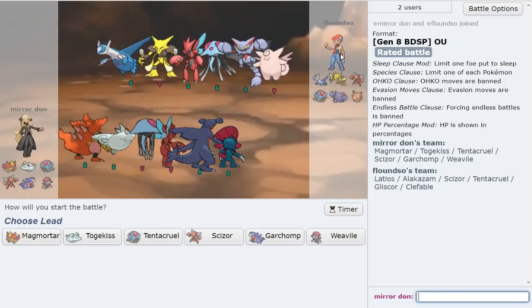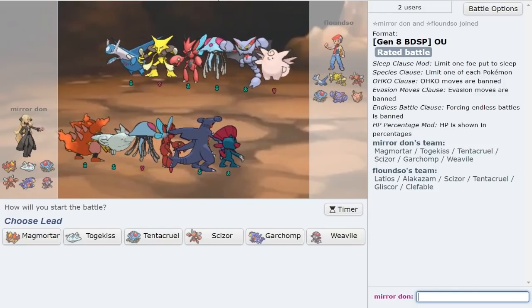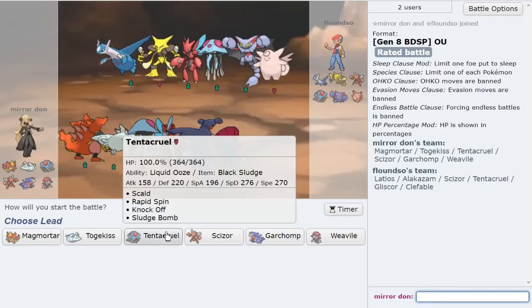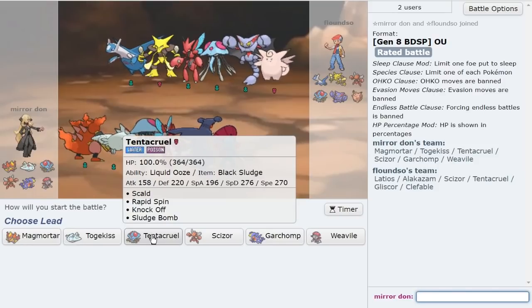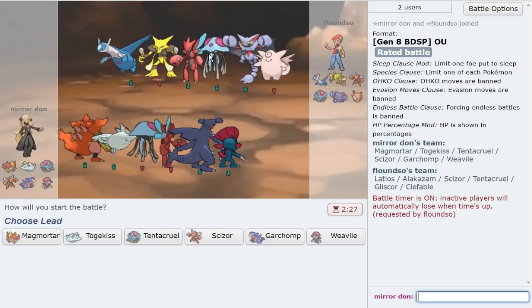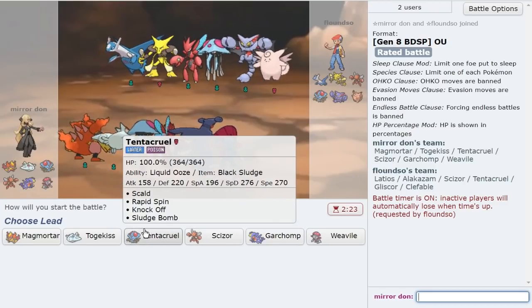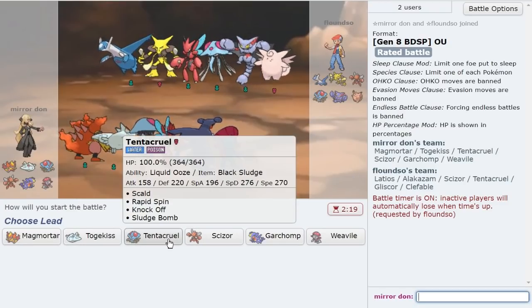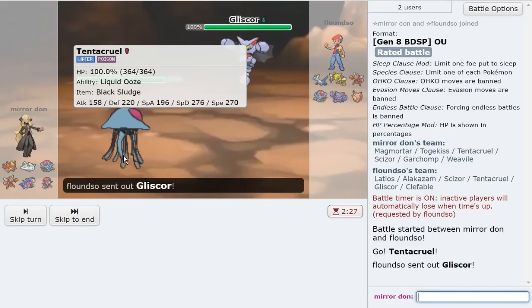Now we're fighting a Tentacruel which is really unfortunate, because otherwise this is going to be really fun for Magmortar. I love my Weavile in this game though, and I still love my Magmortar as well. Kind of debating just knocking off with Tentacruel immediately on Gliscor, Clefable, and their own. They don't really deal with that too well, and I do have Togekiss to deal with this honestly. So I kind of want to start off with Tentacruel and just Knock Off.